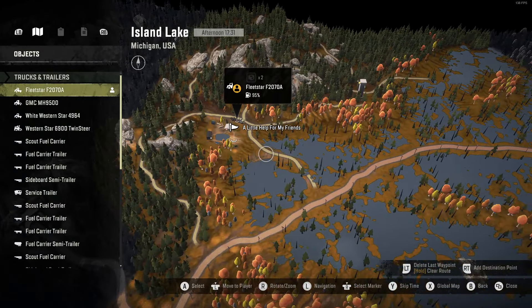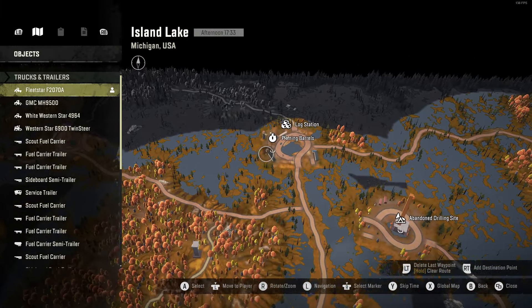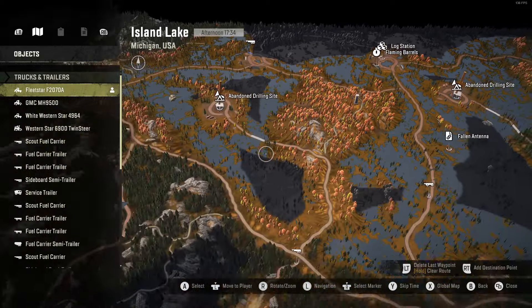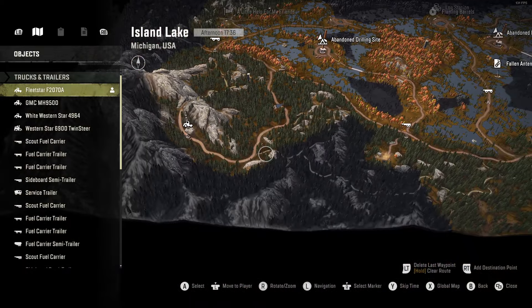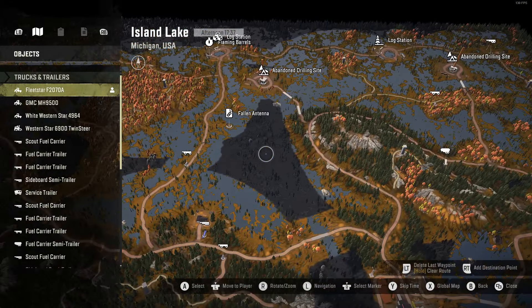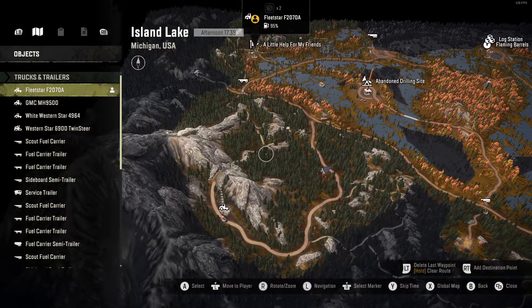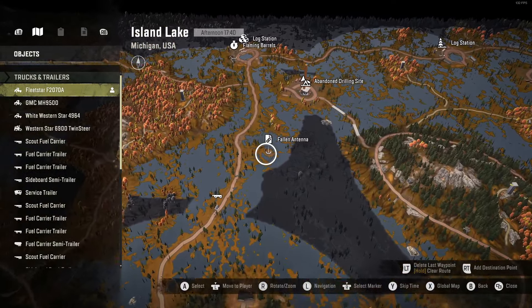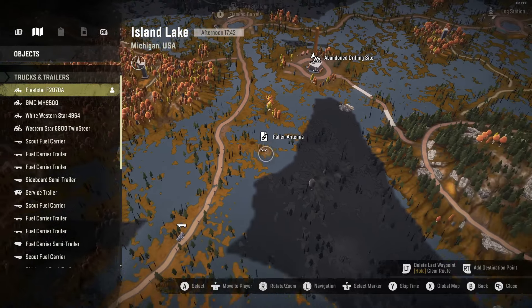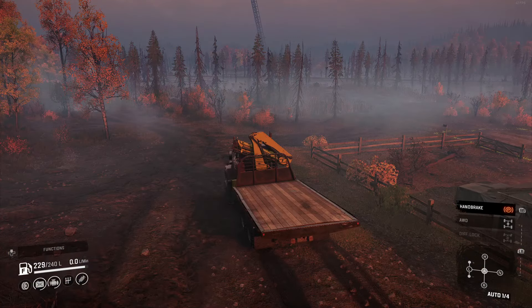Next time though — 'a little help for my friends,' we'll see how that goes. And then probably set up to try and do this flaming barrel thing, probably with the little Fleet Star, the 2070, because that's all I got down here. Wait — didn't I just do the fallen antenna? Is this another mission? No, I'm confused. Okay, well let's check that out too, so a few things to do. Well, that's it for now — thanks a bunch for watching, everybody take care, see you next time.